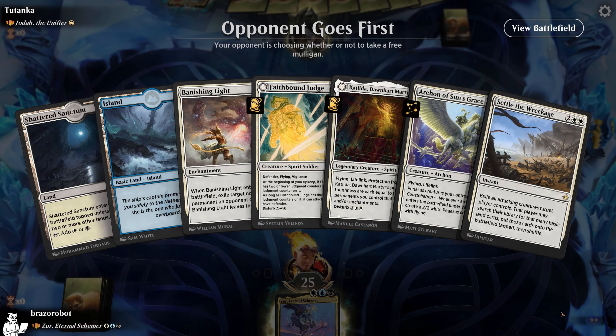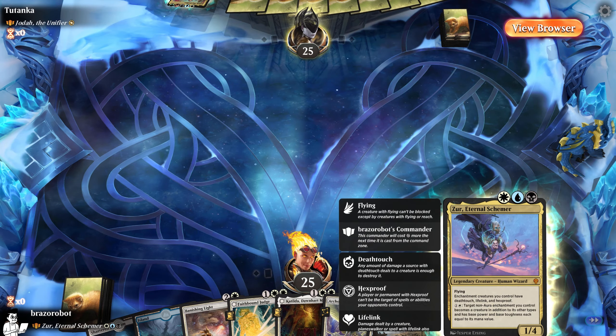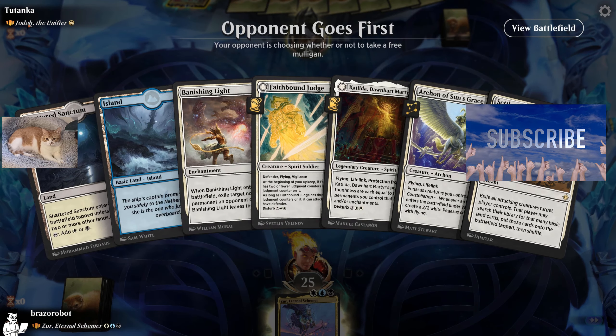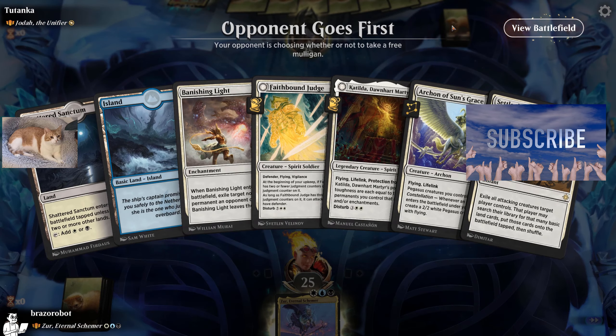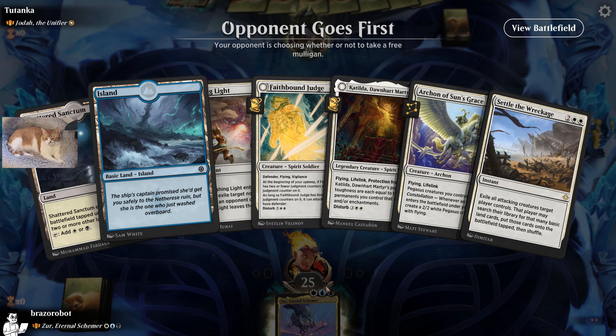What's up everyone, welcome back one more time — we play Historic Brawl, and today we are finally playing with Dominaria United cards, going up against another Dominaria United card in Jota. Can this hand deal with that? We need more lands, so I think we're going to mulligan this.